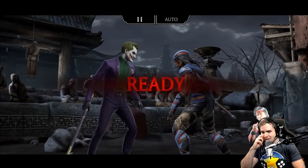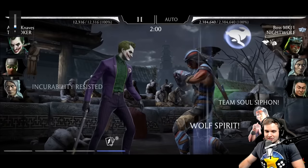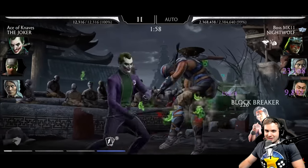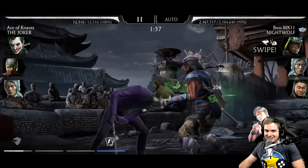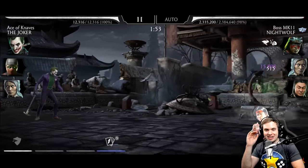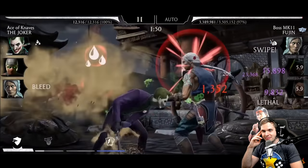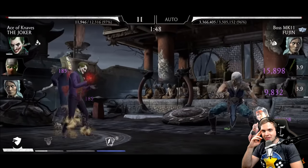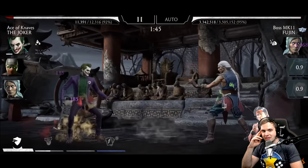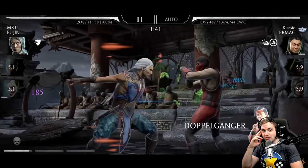So we've got Joker, Fujin, and Classic Hermit. If I'm being honest, any team with Classic Hermit — you don't really need anything else in there. Those are some cool sound effects he's using; they're not from MKMobile. So what does make this team a boss killer? You also have a Joker brutality set, which is fancy.